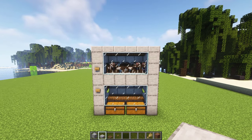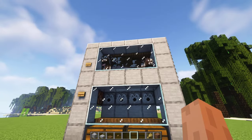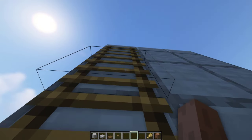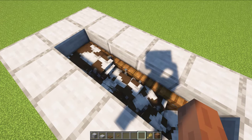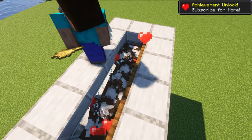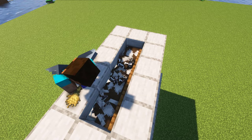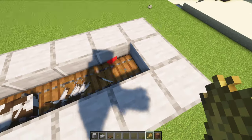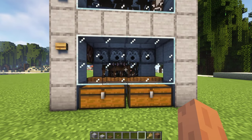Now your farm is ready. To start the farm you need to press the button at the top. As you can see, the cows will float like this. Next, go to the breeding chamber. Then breed all the mature cows to have babies. As you can see, the baby cows will fall into the burning chamber like this.